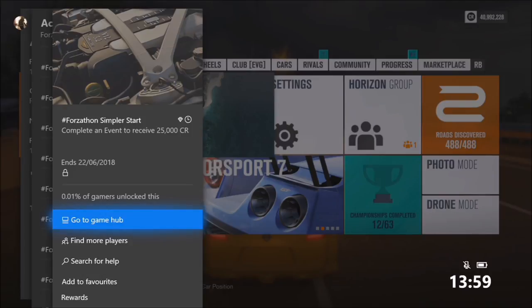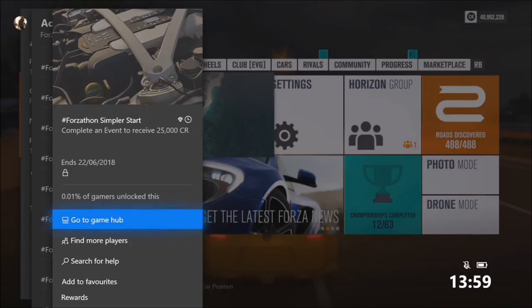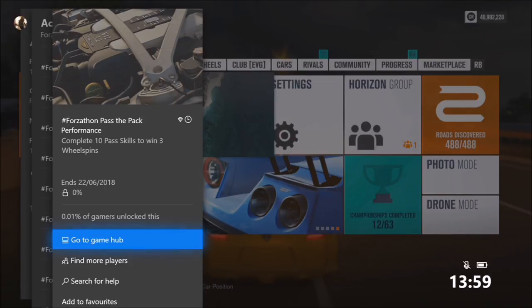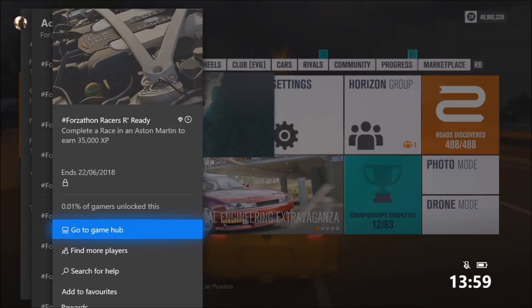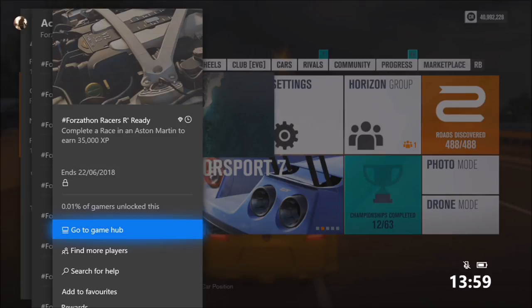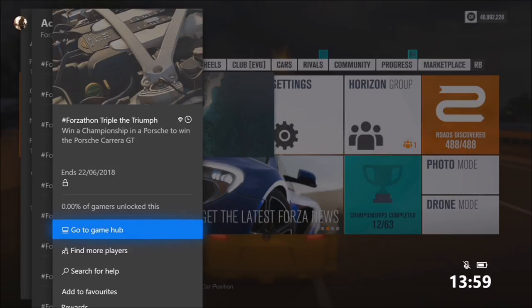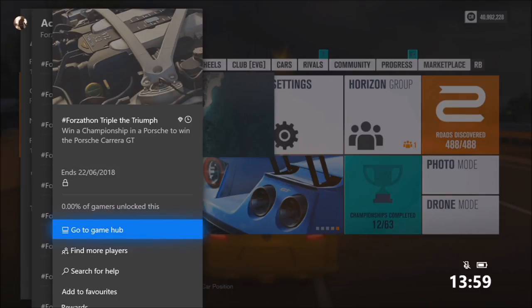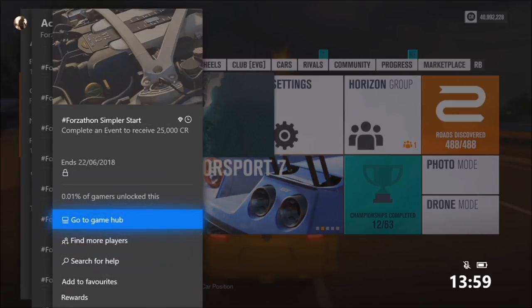The first challenge just wants you to complete an event to win 25,000 credits — very easy. The second challenge wants you to complete 10 par skills to win three wheel spins, which is another easy one. The third challenge wants you to complete a race in an Aston Martin to earn 35,000 XP. And the final one wants you to win a championship in a Porsche to win the Porsche Carrera GT.